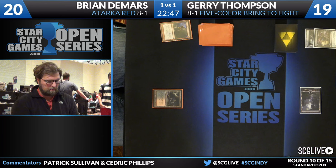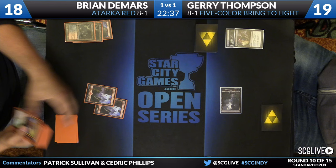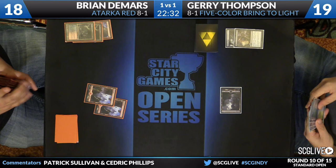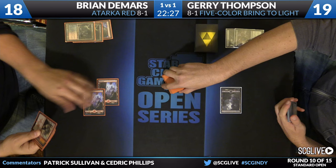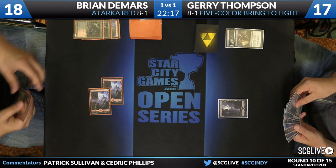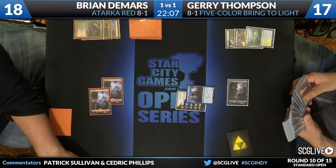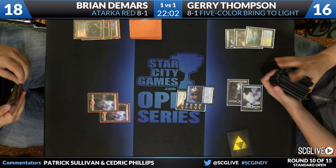Bloodstained Mire number two — sack them both, go down to 18. Might have a Zurgo here. DeMars has other fetches in hand so getting Cinder Glade and green mana is easy breezy. It will be Zurgo dashed — in for two. Pass that turn back. I actually like the dash this turn — DeMars can stop himself from having his creature killed by Reave Soul, for example. On top of that, it's not like he's got anything else to do. There are draws that can make this look bad, but on the whole I kind of like that play. Thompson now sacrifices Windswept Heath — we'll see a Cinder Glade here. Thompson shuffles from searching up an Island with the Flooded Strand to cast a Jace.